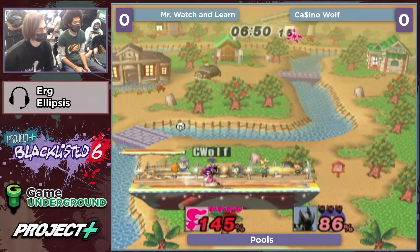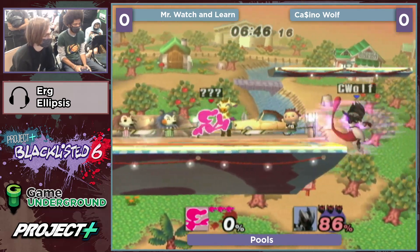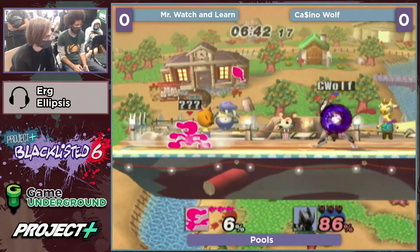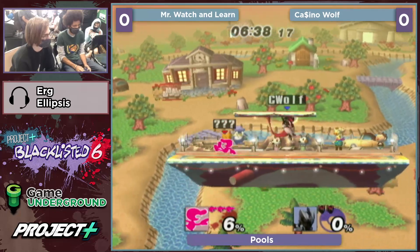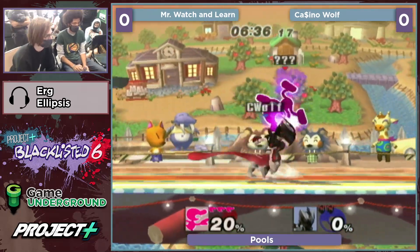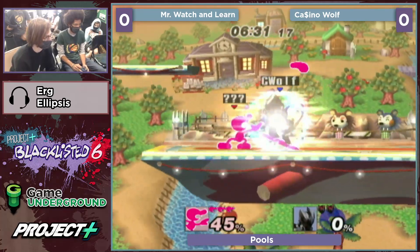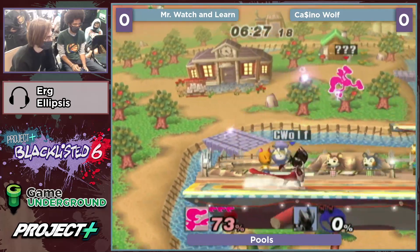Usually in that situation you want to time it so he gets the parachute hit right when they come out. And he's gone. I like what he's doing with these down throws because Mewtwo is one of those characters that just goes too high for a lot of the usual stuff. Mewtwo is a little bit too floaty for the usual stuff to work.